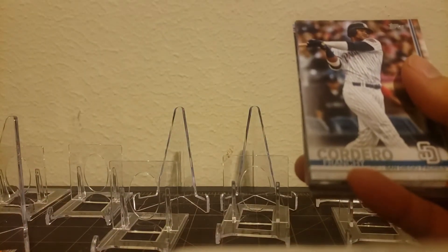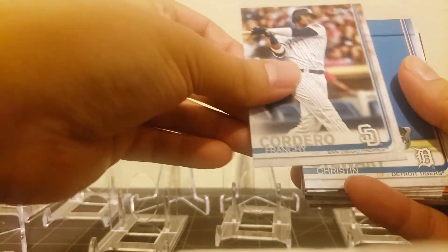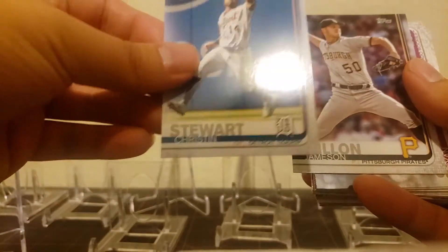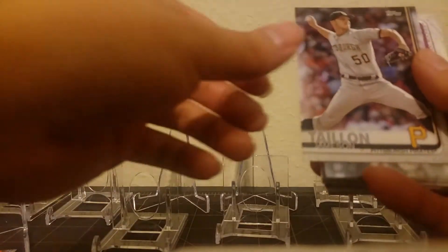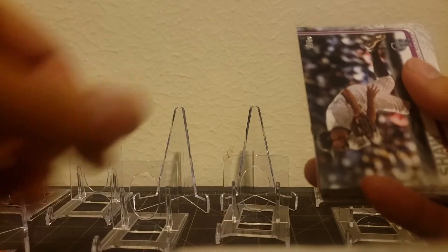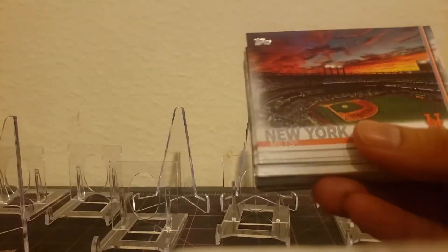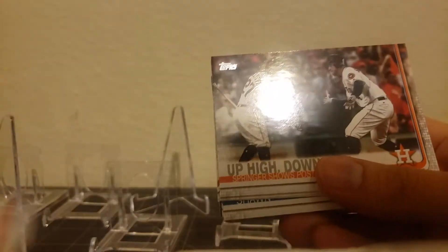Rosario, Future Stars. Franchy Cordero. Kristen Stewart - I haven't pulled this in a while because I haven't really opened up too much Series 2. He's not that great of a player. Let's see if we have any of the Tatis - it would be in here, because these are the landscape cards. I don't think we have anything except for a landscape Josh James.